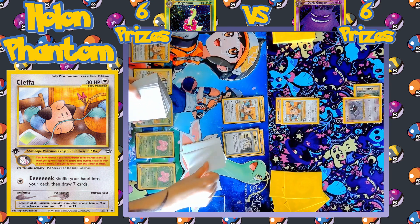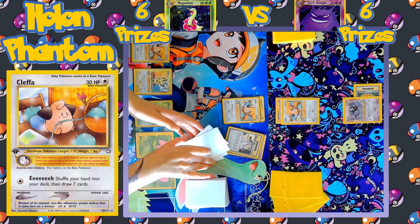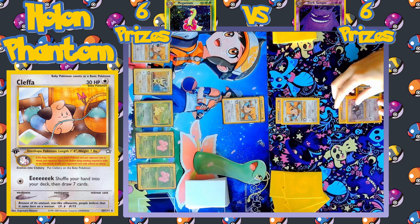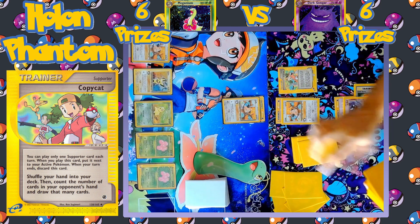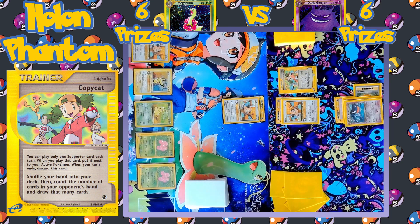There are new cards coming down. Turn passes over to the Gengar side. A Psychic Energy is equipped to the benched Ghastly, and Copycat is played — the player gets to shuffle away their hand and draw cards equal to the number of cards the opponent has in hand. We know that they have seven, as they ended their turn with Kleffa's Eek last turn. And we see the Ghastly evolve into Dark Haunter.